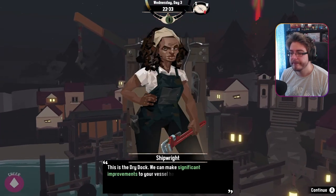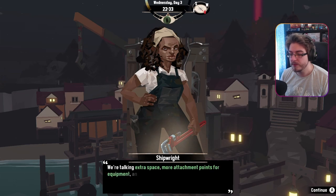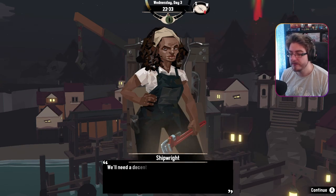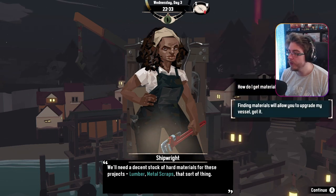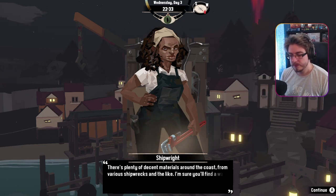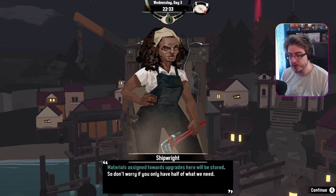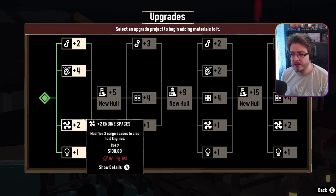The old dry dock is operational. I've also allocated some money for improvements of the fishmonger service. That seems mightily fast. The dry dock — we'll make significant improvements: extra space, more attachment points, even a superior hull. We'll need a decent stock of hard materials for these projects. Oh, we actually need to go to shipwrecks. Materials assigned towards upgrades will be stored. And there's another skill tree — good god, there's a lot.